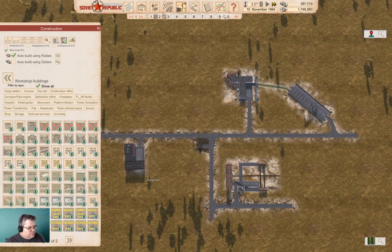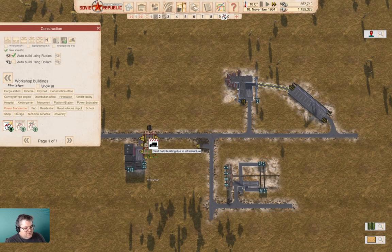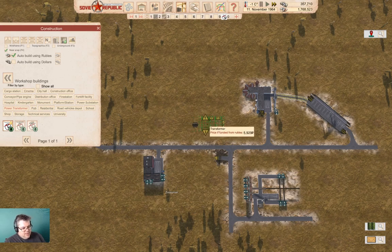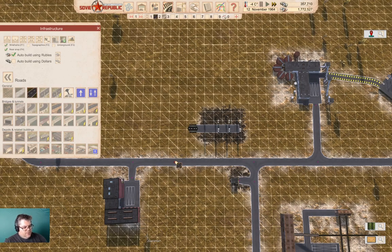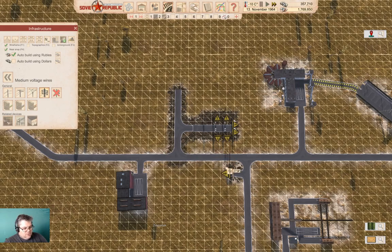Let's plumb in the power supply first — we're going to need a substation, which we can put right about here. I'm also going to grab a mod I have — a power transformer, small. This one handles high-voltage operations, which is why I'm going for it. I'll put it right here and connect it to a road, then go back and connect that.